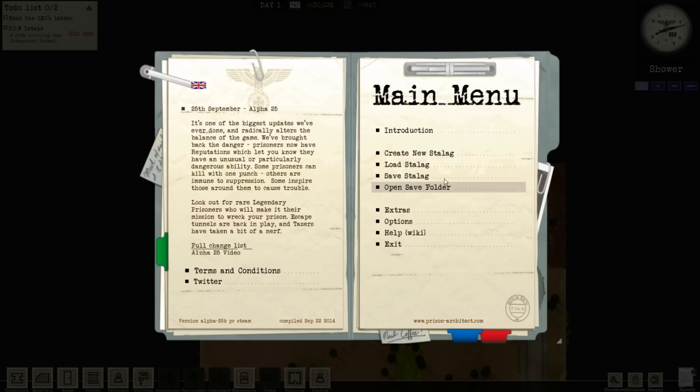As you can see, I'm not building a prison, I'm building a Stalag. It doesn't make much difference to the gameplay, but it re-skins everything — changes all the icons and player sprites to be World War II period camp guards and prisoners and things like that.